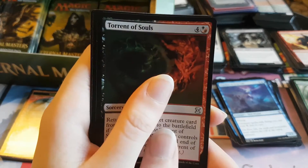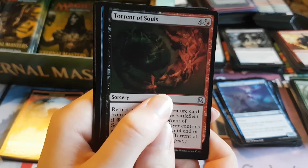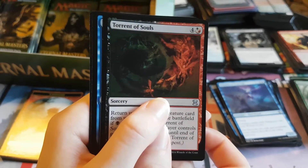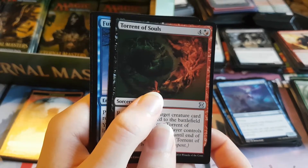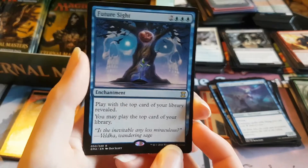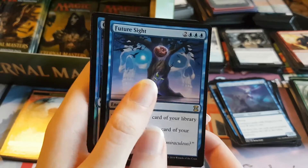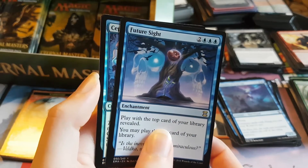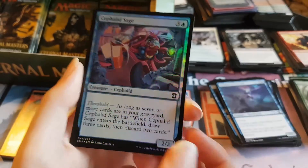I can't believe we've gone through this many packs and not got any of the good uncommons. The rare — it's blue. If it begins with F, I'll be happy. It does, but judging by the art, it's not the right F. Nope. Future Sight. Poop. That is a poop rare. And the foil begins with C and it's blue — Cephalid Sage. Poop foil.